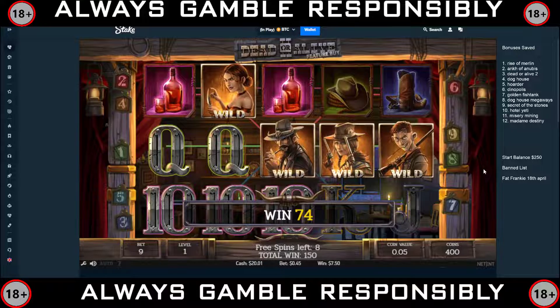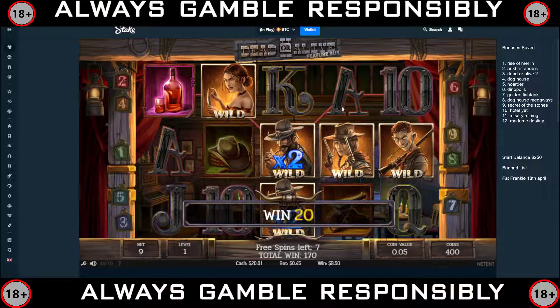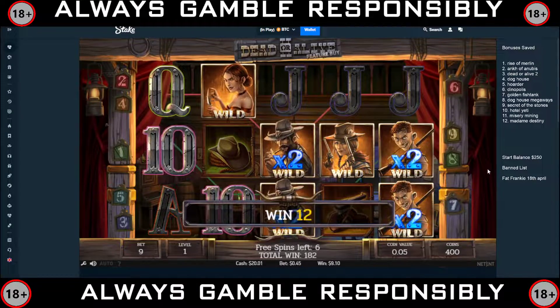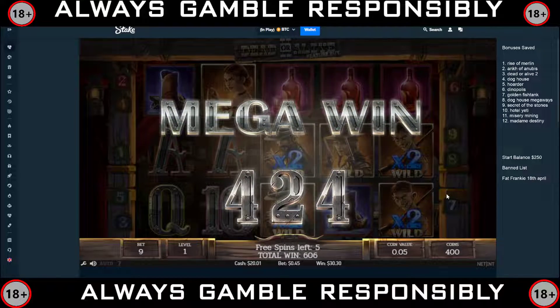Got a wild on the first reel — we've got eight spins to get one more. Let's do it nice and quick. This could start doing some big wins if we can get a couple more wilds around here. Come on, drop one — nice, that's a decent win.